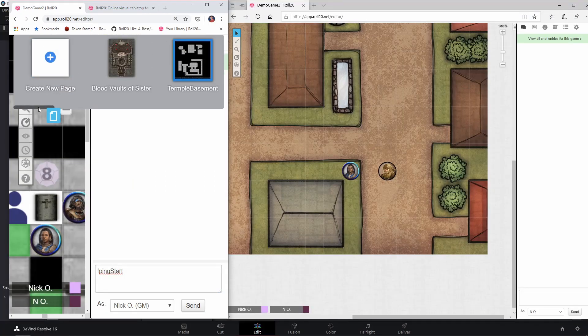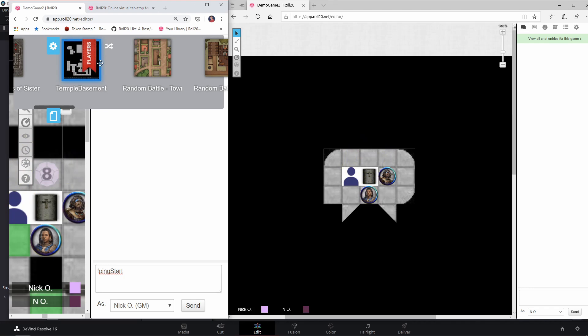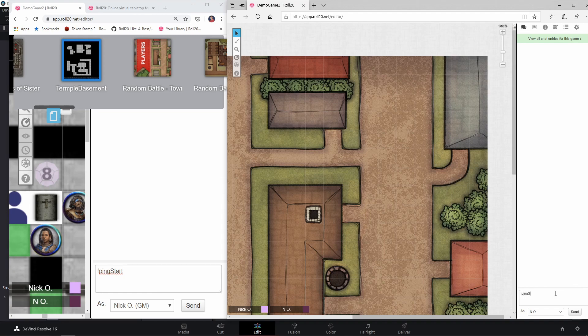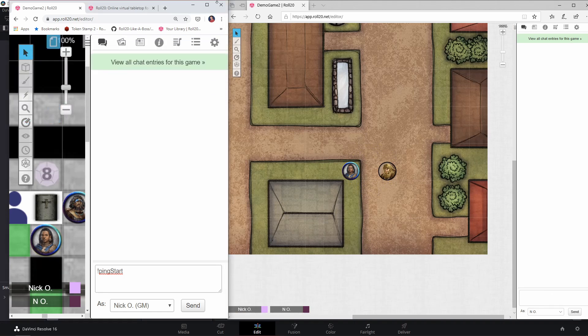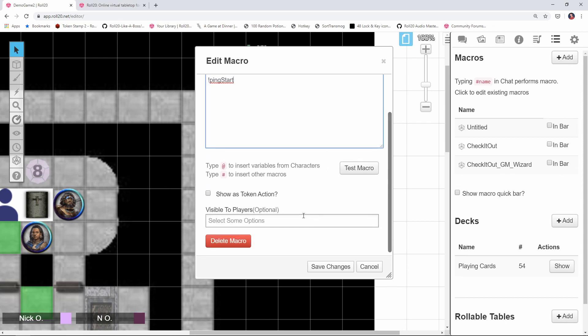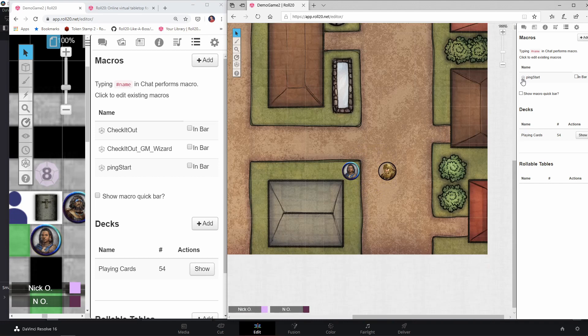Let's save and test. Going back to the temple — the ping fired. Moving back to the town — ping fired again. Now as the player, I'll scroll out of view and type in "!ping-start" — and there you go, that worked. As GM, I could create a macro called "ping start" with the command "!ping-start" and make it visible to all players, so anyone with a slow connection who missed the auto-ping can click that button and be taken to the start point.